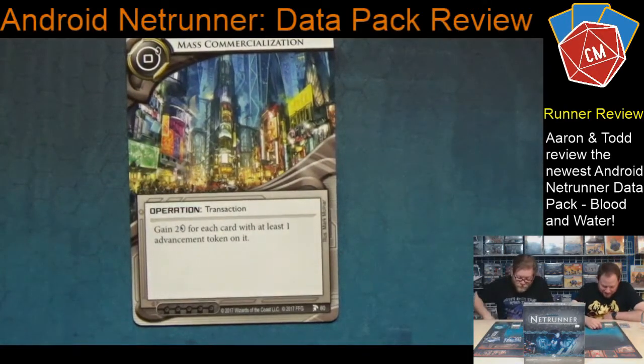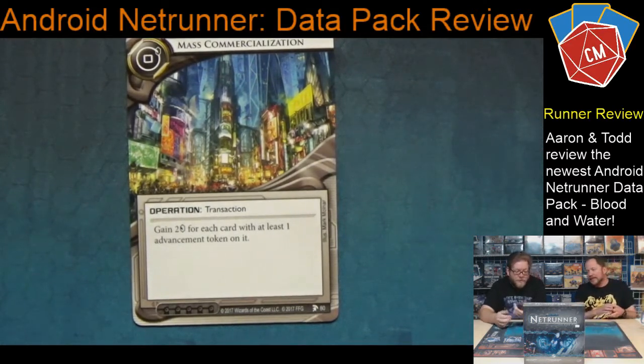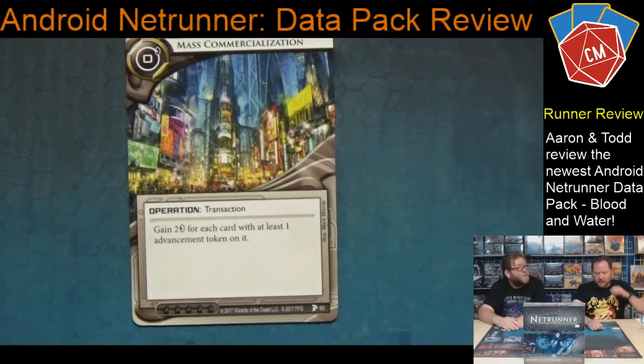Mass Commercialization — a neutral operation, transaction. Hedge Fund might also be a transaction. Gain two credits for each card with at least one advancement token on it. I shared this with my daughter Abby because of that Weyland deck she has with all the ice she advances constantly — this is huge. Also with a Gagarin deck running constellation ice, this could be an amazing windfall. That also uses Oaktown or Hollywood with advancement counters everywhere. It's so nice that Weyland finally has something to make it money — although this is a neutral card, we keep talking about it for Weyland decks. No influence, so it goes anywhere.